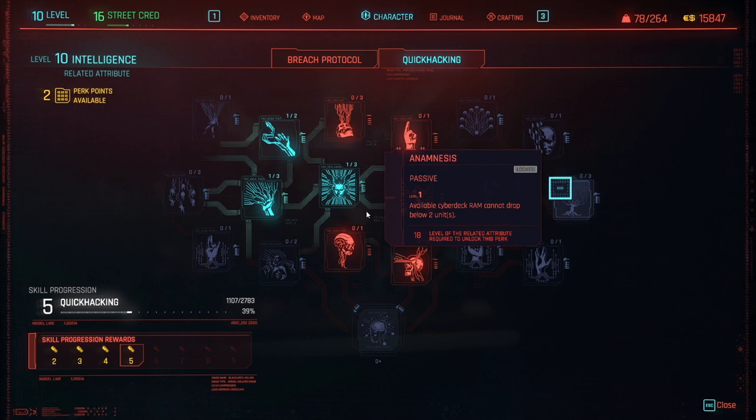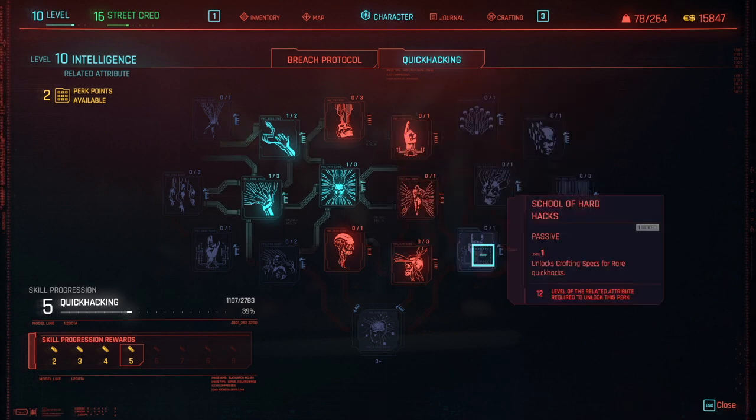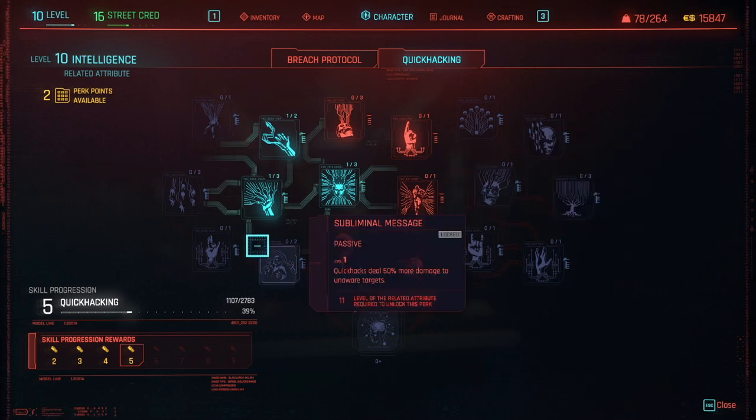Be sure to unlock these four passives as soon as possible if you want to craft your own Quick Hacks: Hacker's Manual, School of Hard Hacks, Hacker Overlord, and Bartmoss' Legacy. Mnemonic reduces the cost of additional Quick Hacks to a target you've already hacked — great when a Quick Hack wasn't enough to kill them, especially for Short Circuit and Synapse Burnout. With Subliminal Message, Quick Hacks to unaware targets deal 50% more damage, and 100% more at Tier 2.